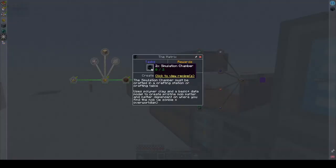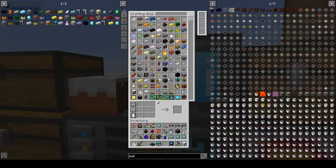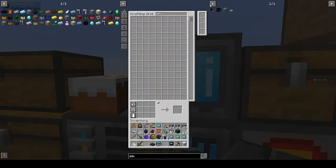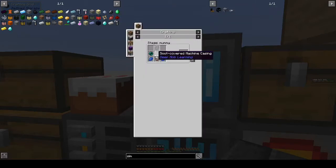Hi, this is Shane and welcome back to another episode of Anti-Matter Chemistry. Last week we started off deep mob learning and we had to make lots of soot covered stuff and molybdenum ingots. I went and made a whole set off-camera.